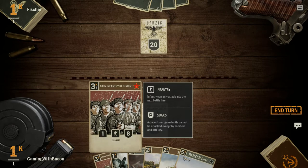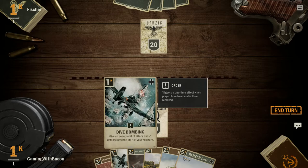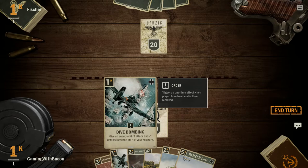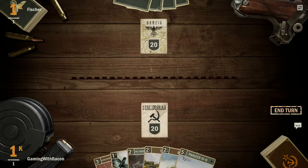So it's my turn, but this card is only going to affect units that are on the board. The enemy doesn't have any cards on the board, so this card won't do anything. There's no cards I can play right now, so I'm just going to end turn.